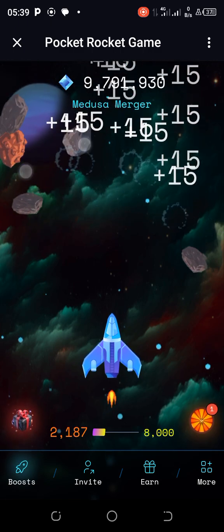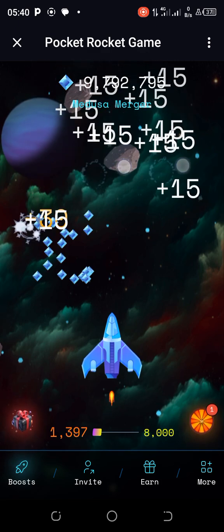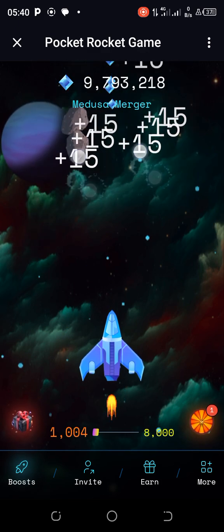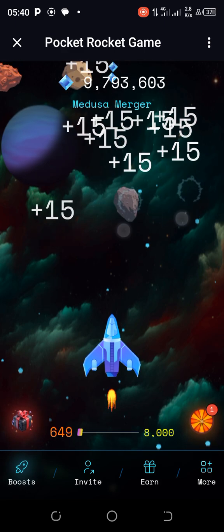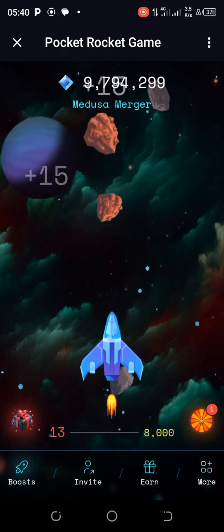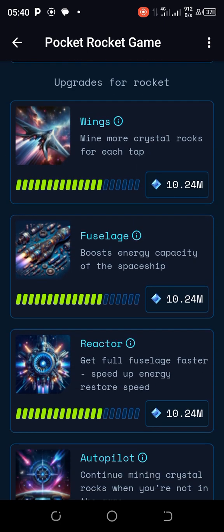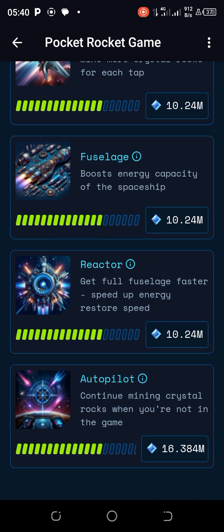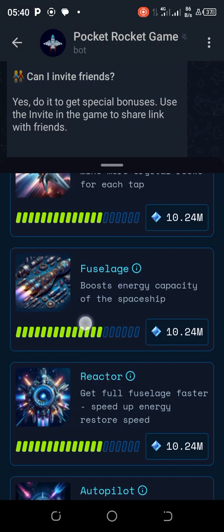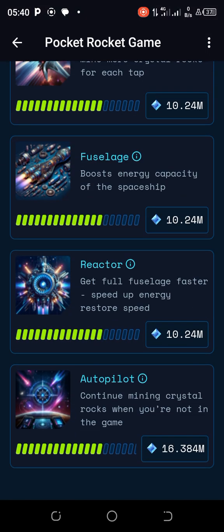You have three refills each time, and you can speed up how quickly the refill happens. Go to Boost — you pay to upgrade, upgrade, upgrade — and this is where the energy restore speed is set. Go to Full Energy and you can just refill and tap.